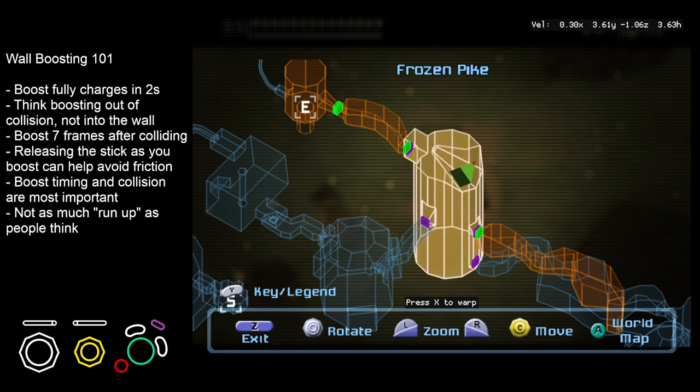We want to boost about seven frames after colliding, so it can be a little later than what people think. Another helpful hint is if we release the stick as we boost, it can help avoid friction from rubbing up against the wall when we get the wall boost.